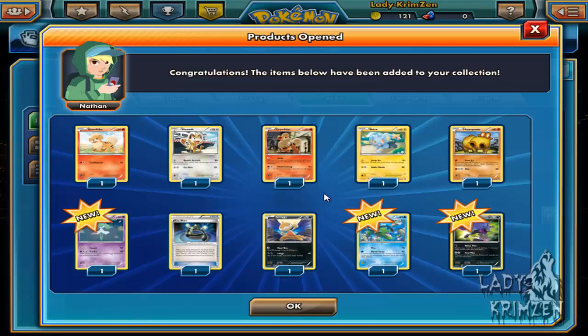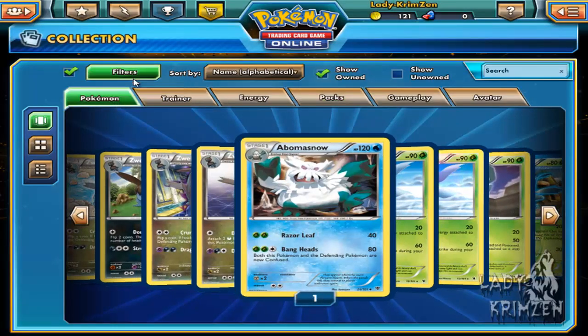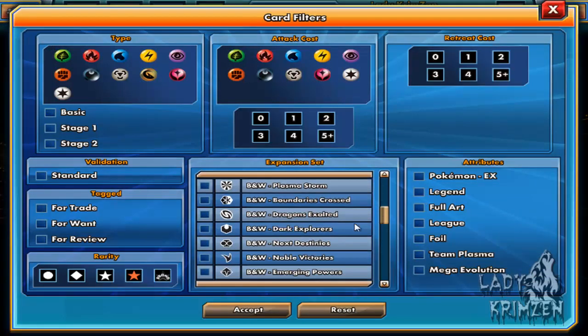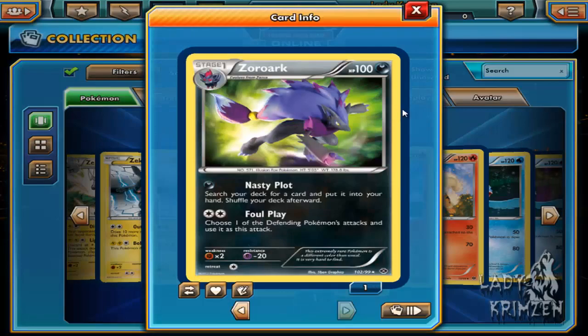Speaking of uniques, we got Growlithe, Meowth, Growlithe Alternative Art, Shinx, Hippopotas, Curlia, Experience Share, Scraggy, Basculin Reverse Holo. And you would not believe it — when I said unique, I wasn't expecting another unique to come out. We just pulled another secret rare just to top it all off. This is going to be a really, really fun night, and I actually did not mean that sarcastically either. We just pulled ourselves a shiny Zoroark.